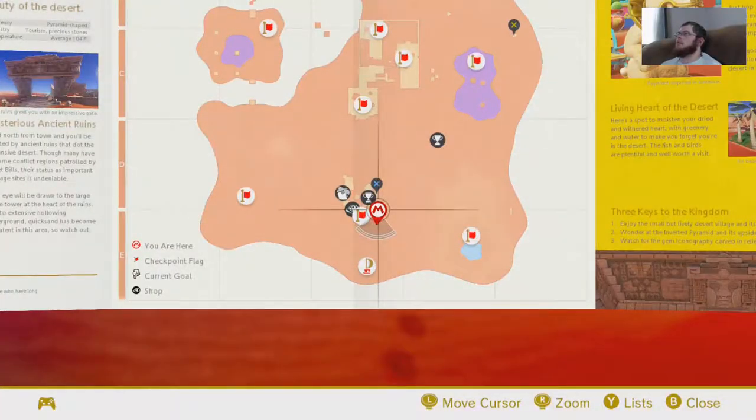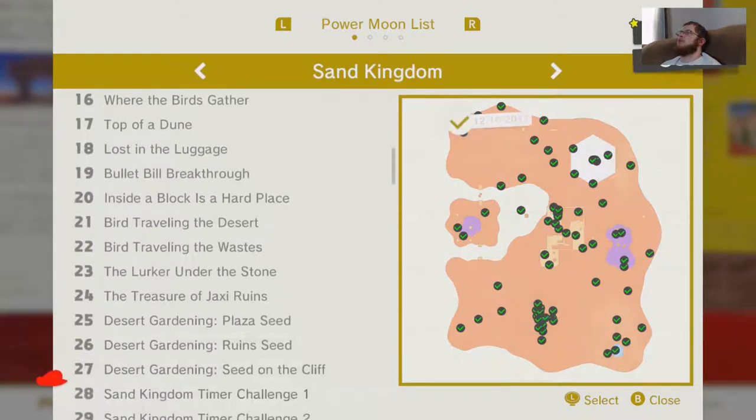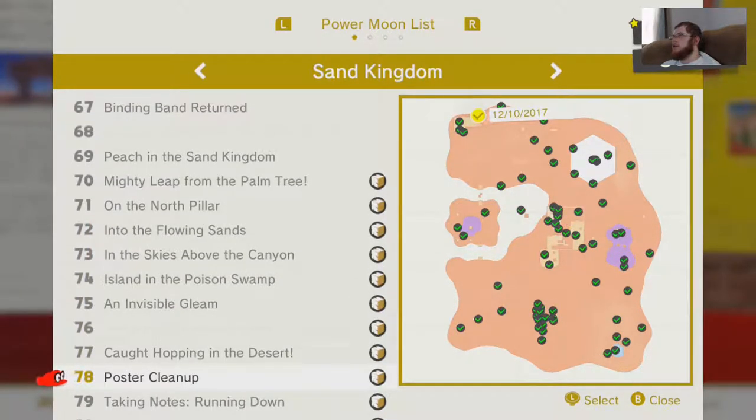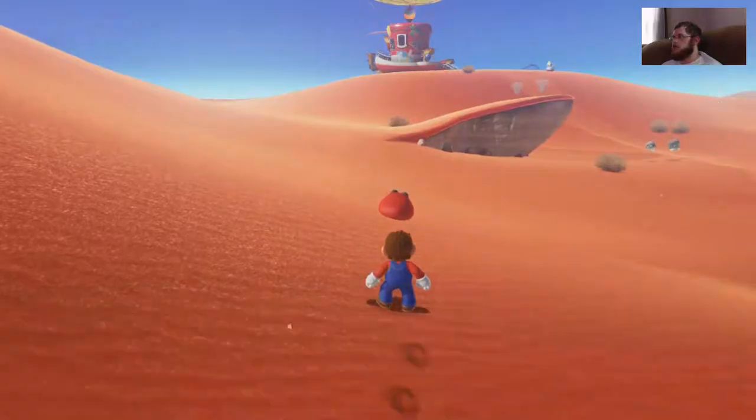All right, there's one more before we go — two more actually. Number 68: 'Round the World Tourist — talk to the Tostarenan next to the taxi after defeating Bowser.' So we have to wait on that one, since he's on the Moon right now. And number 76 is on the eastern pillar — that's the one you need the bullet bill for. That's stupidly hard to get. Well, why don't you try it? Okay — try it three times, if you don't get it we'll bounce.